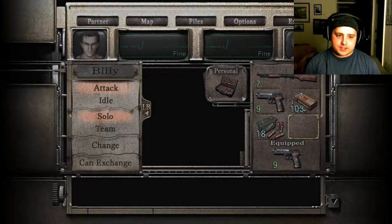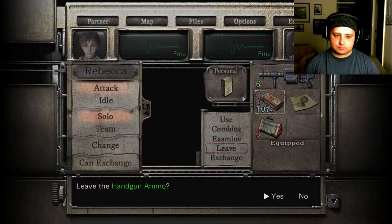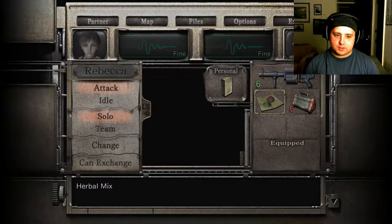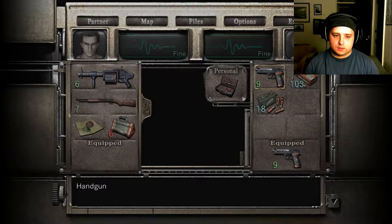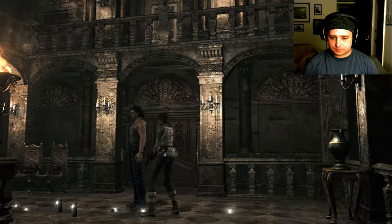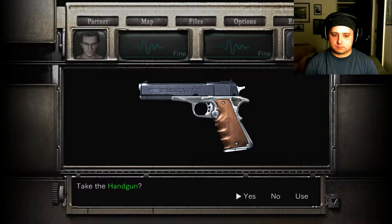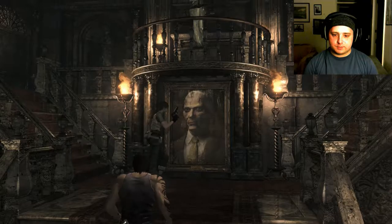Right then. The best idea is to make Billy drop this gun and this ammo, give him the herbs and give him the shotgun. Works for me. There's not much I can do about giving him the shotgun shells if I want to give him a healing item. I'd say this loadout is pretty much a-okay. The only thing I need to do is grab Billy's gun and this ammo. Alright, time to go get my ass handed to me — maybe, maybe not.